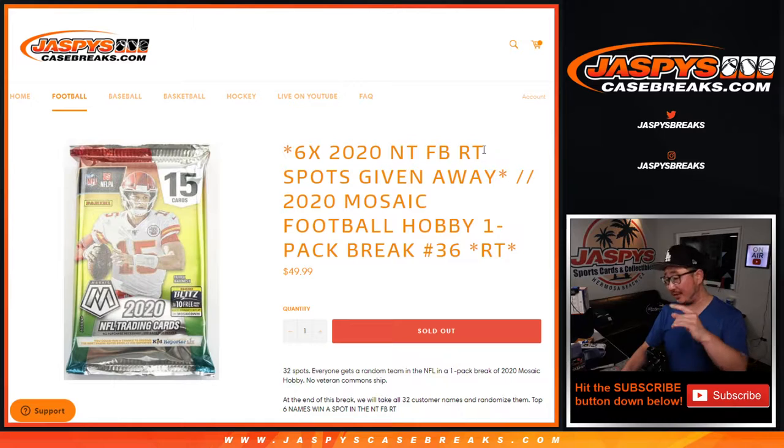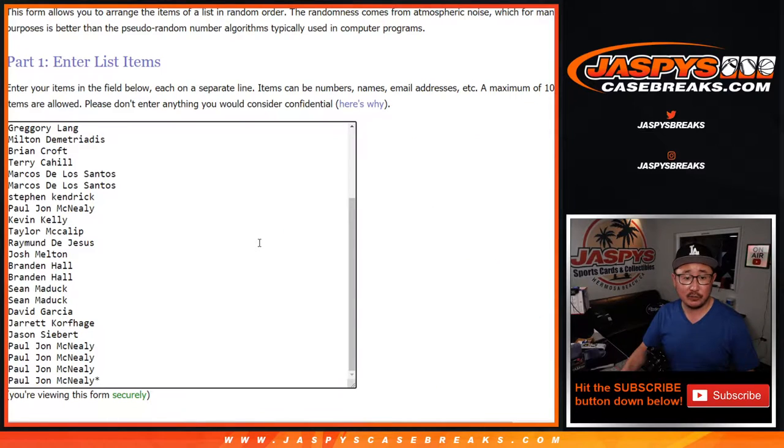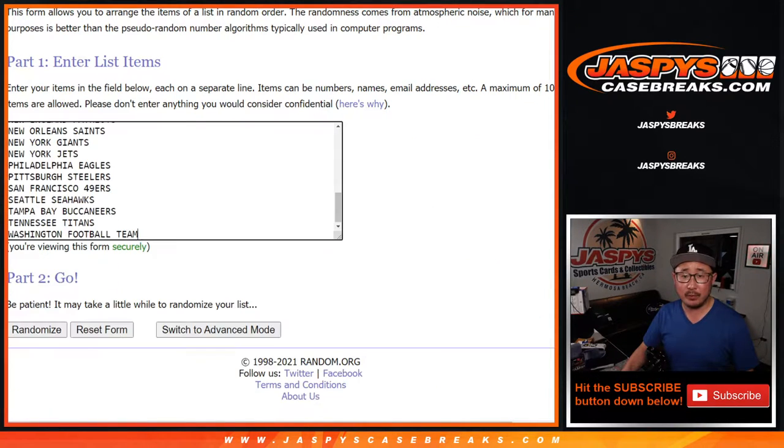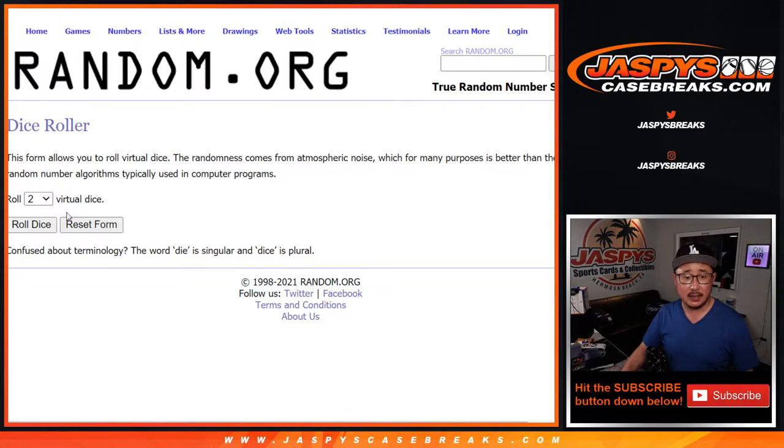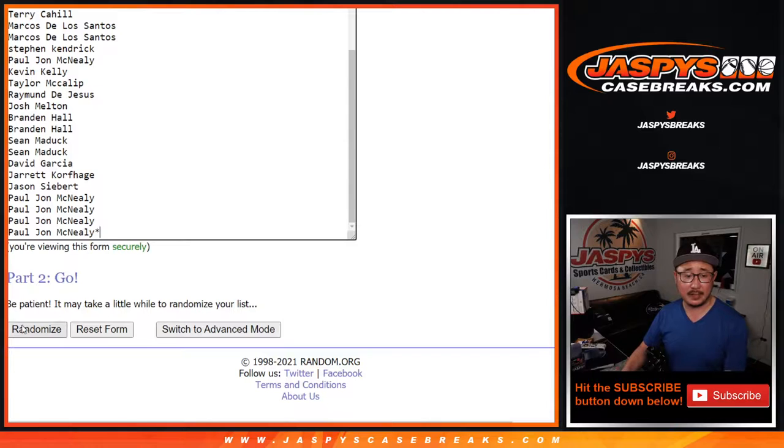If you're watching live, we just have to do one more of these and then we're in breaksville, so let's get that done. Let's give away spots in this one. We're going to do the break first, and then we'll re-randomize everybody's names and see who wins those spots. That's a different dice roll. But for the break, 4-0-1, five times for names and teams.